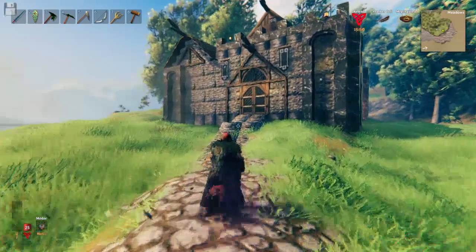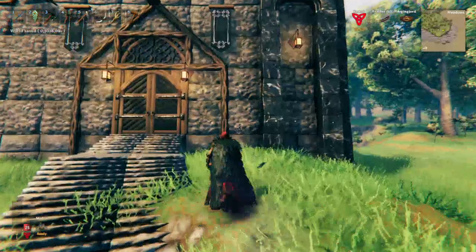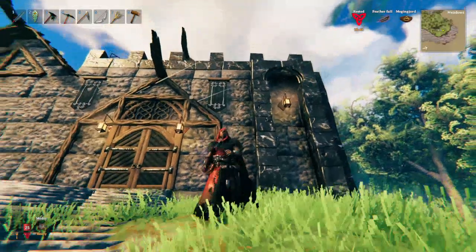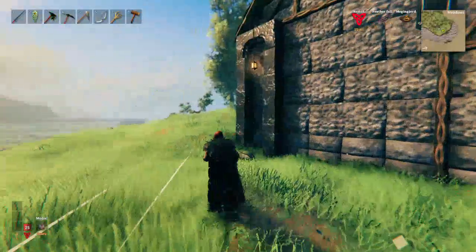Oh, we had a bit of a world save there which was unexpected. So as you can see, I use stone, marble, and dark wood to add a bit of decoration to my build, because this is pretty much a straightforward square castle.